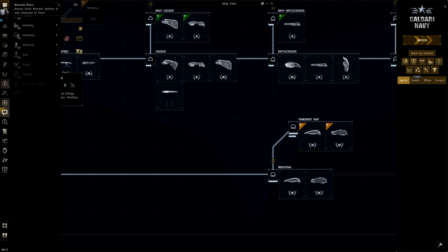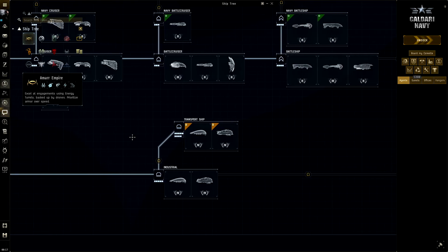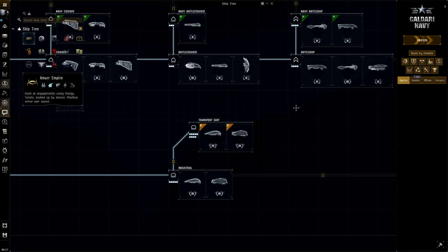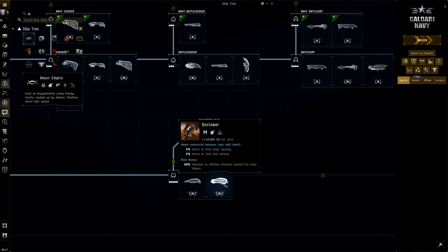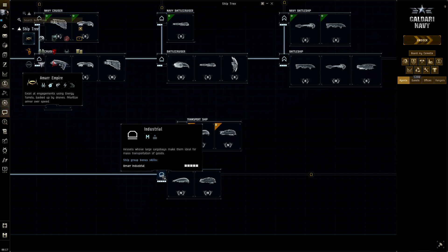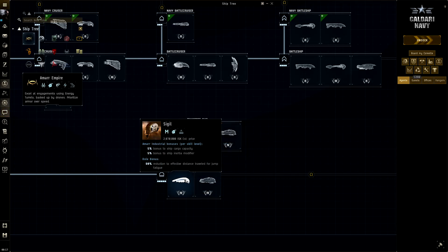Right now I'm looking at the ship tree. If you don't have it hotbarred, click the E button, go to Ship, then Ship Tree. Looking at the Amarr ships, down here we have the Bestower and the Sigil — the two T1 haulers. The T2 ships up here we're not covering today. These two serve very different purposes, which is pretty consistent across all empires: usually one is for cargo size and the other for tanking and agility.